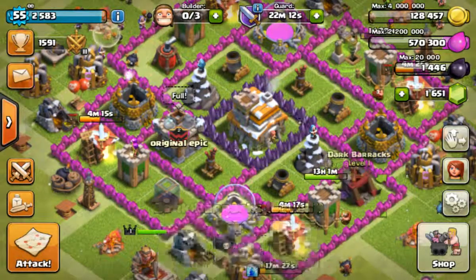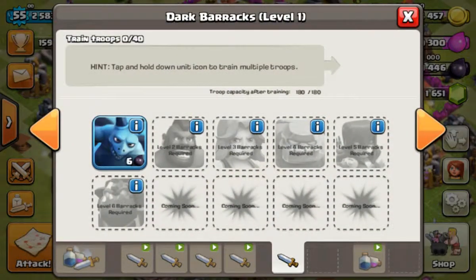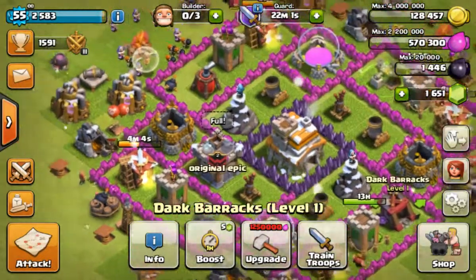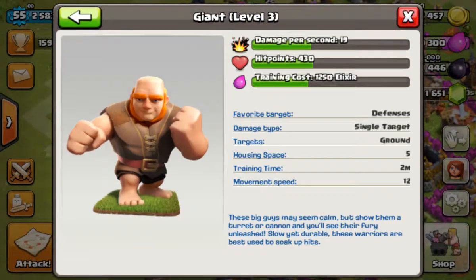When you look at Hog Riders, you can see they have 60 damage per second and 270 hit points. Then if you look at giants, they have much less power but a lot more hit points.